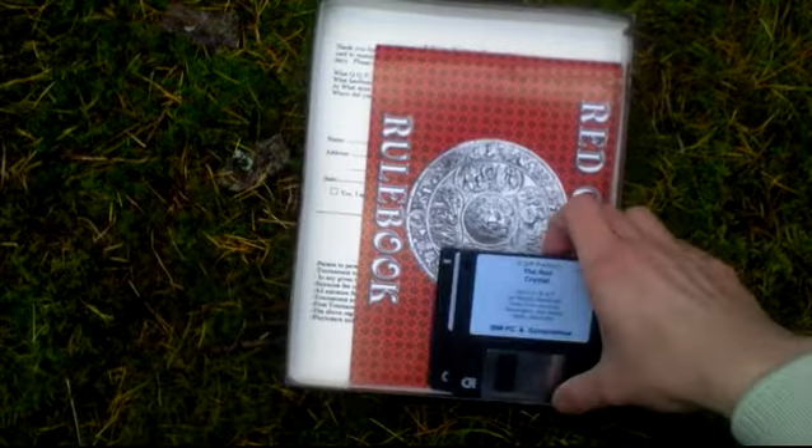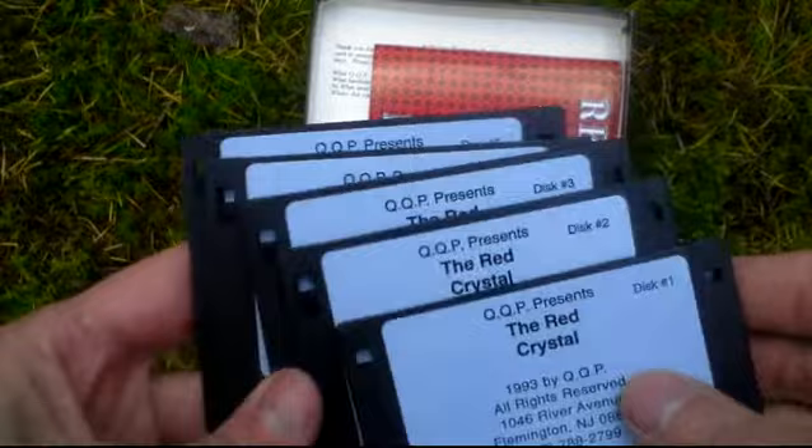Okay, let's open the box and see what is inside. Inside, of course, the game itself on three and a half inch discs — there are five: disc one, two, three, four, and disc number five. Here is the registration card.